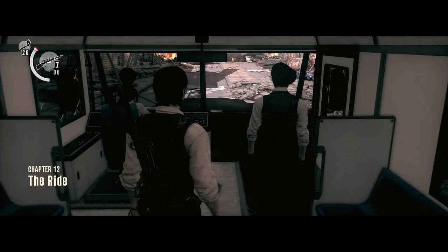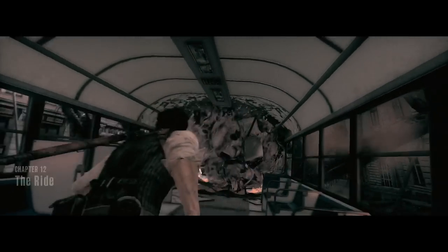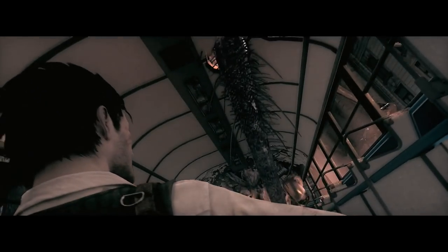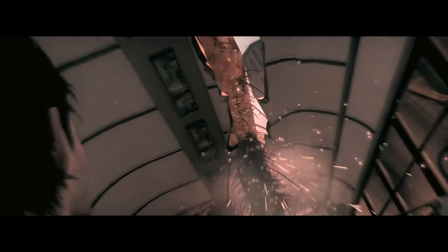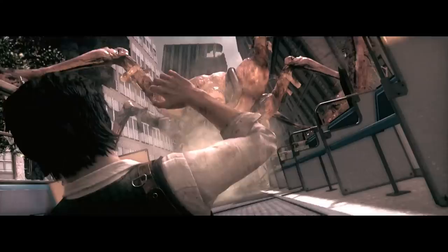Alright, my friends. Welcome back to my Akumu difficulty walkthrough for Evil. This is chapter number 12, The Ride. And we start off this chapter by being chased by probably the most random monster in this entire game. I don't know where it came from. I really don't.